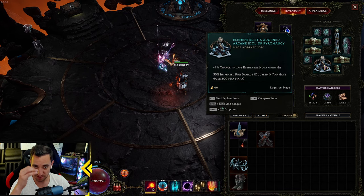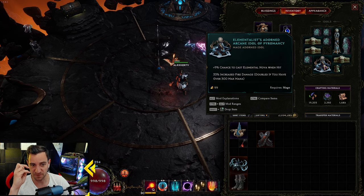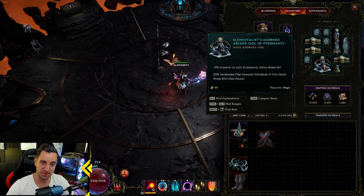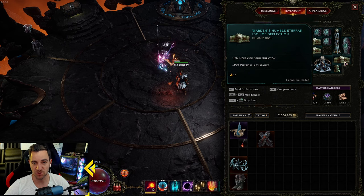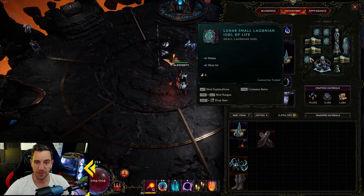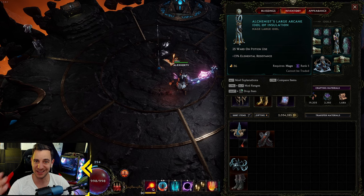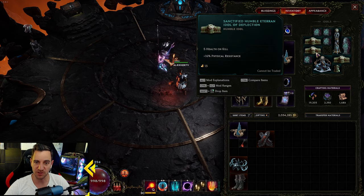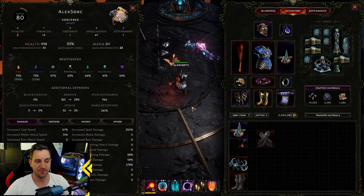For the idols I went with one that gives fire damage - if you have 300 max mana it's doubled, so 66% more fire damage from one idol, pretty neat. The rest revolve around building resistances - crit chance, physical resistance, elemental resistance, cold resistance, lightning resistance, and mana. You want to keep lightning resistance the highest because that gives us mana regen. These two particular idols aren't great but I've been doing fine so far.